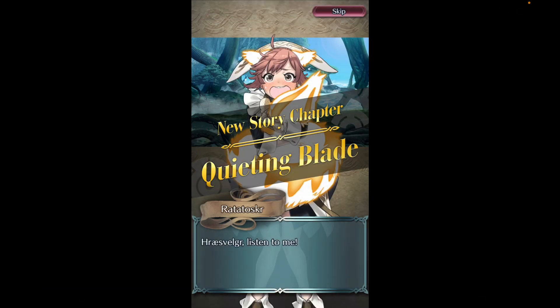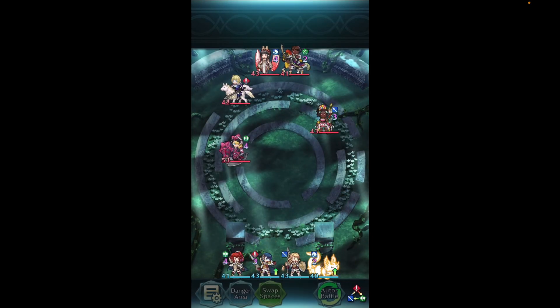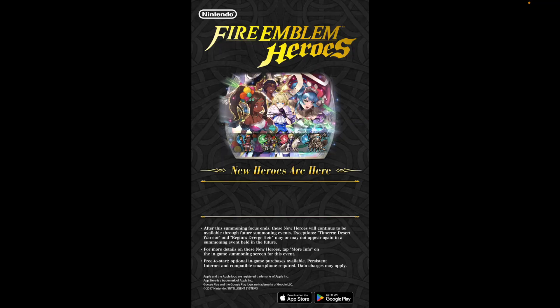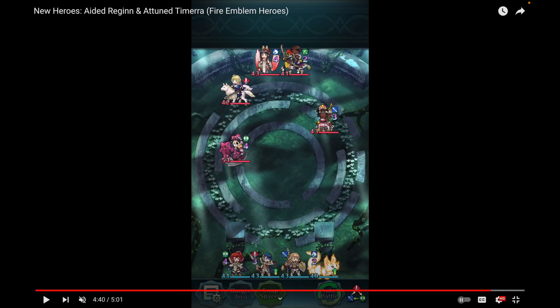The GHB unit is Marnie, one of the antagonists from Engage — a little gremlin as an axe unit. We just got Panette who is also an axe unit, so a different weapon type would have been nice, but she does wield axes. Hopefully she's pretty good. Let me know what you think in the comments, leave a like if you enjoyed, good luck on your summons, and stay safe out there — peace out.